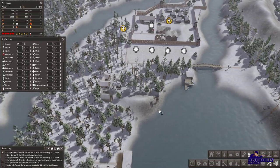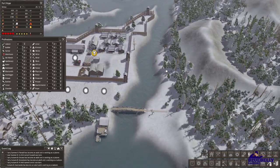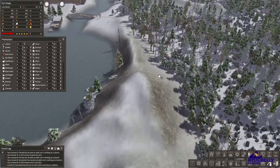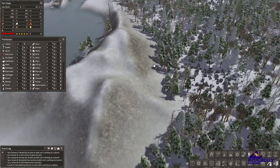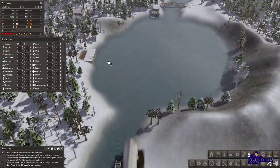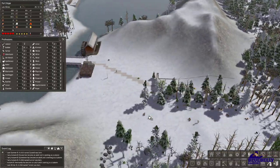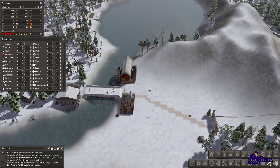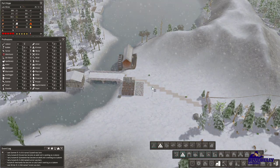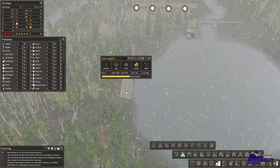We're at 2100 food, which isn't terrible but could always be a little better. You have to watch for this kind of stuff — for some reason they're finding it faster to walk around the mountain than to come down here. The pathfinding is kind of frustrating. They're wasting so much time, and this storage looks like it's full, which might be influencing them as well. So let's go ahead and add more to the stockpile. They're getting this up and running.